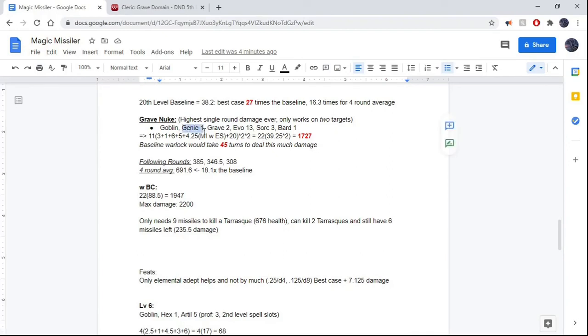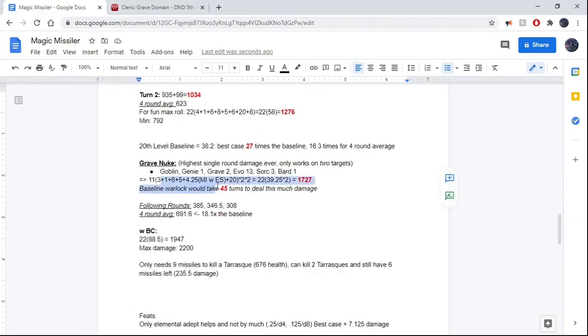On to the Grave Nuke. I'm doing this with Genie instead of Hexblade — if Genie works, just use Genie — but it doesn't affect the actual damage calculations. So: 2 levels of Grave Cleric, 13 levels of Evocation Wizard, same as before, 3 levels of Sorcerer, and 1 level of Bard. The damage per missile is 39.25 using Empowered Spell with Magical Inspiration. You've got 22 missiles because of Simulacrum, but the main difference is that because of vulnerability the targets are taking double damage — so you're actually doing 22 missiles of about 78.5 damage each, which works out to 1,727 damage in a single round. You're killing the strongest monster in the game, the Tarrasque, multiple times over.